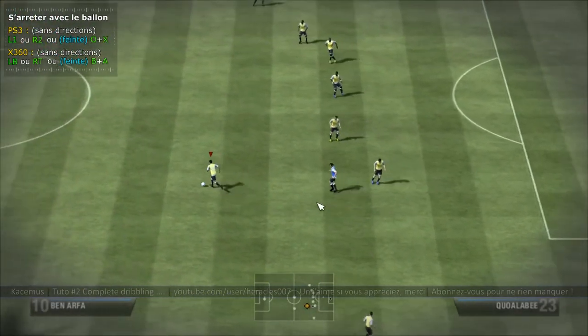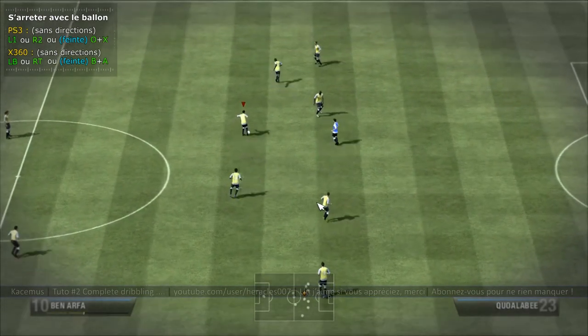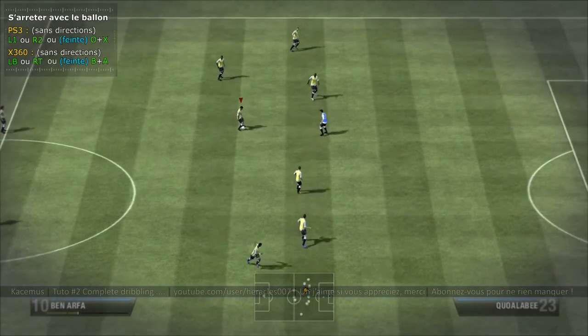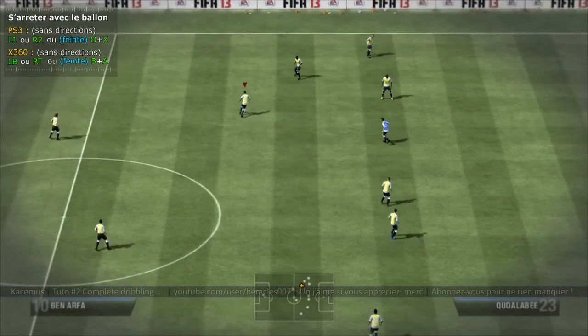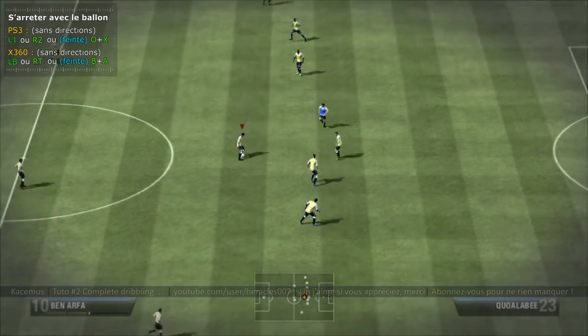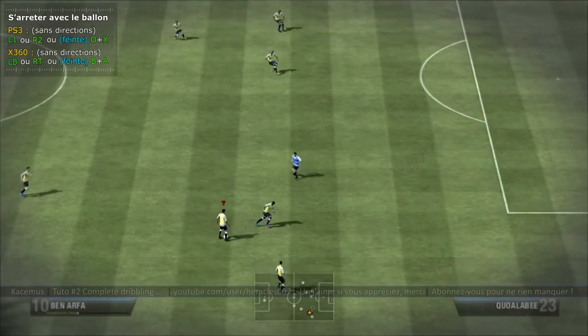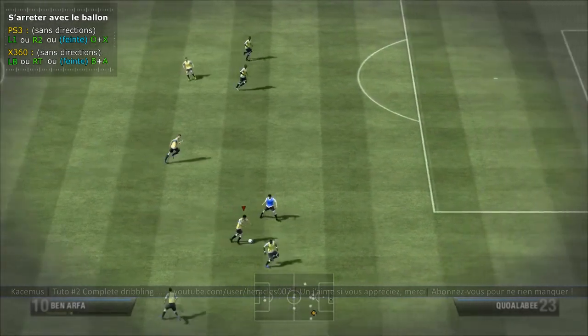Si je relâche toutes les directions au moment où il va effectuer sa fin de frappe, vous voyez qu'il s'arrête tout de suite. Les façons de s'arrêter sont importantes dans FIFA 13. Le complet dribbling ne s'effectue qu'à l'arrêt, en appuyant sur la touche L1 ou LB.